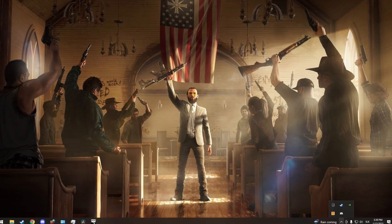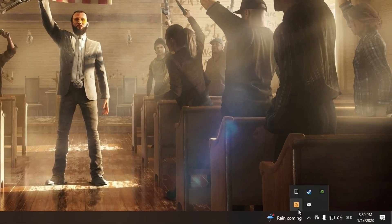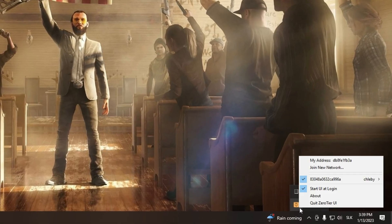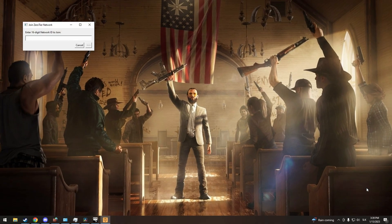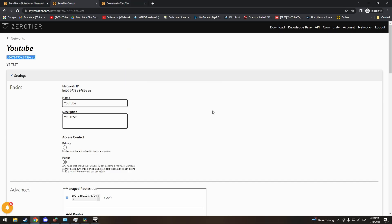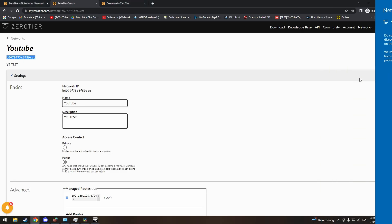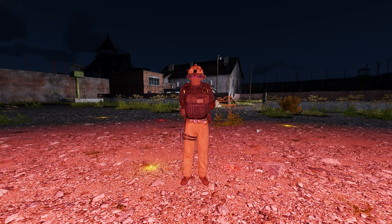So you have the software installed. Now you want to join your network. Just click on this arrow — the ZeroTier app is this little small icon. Right click on it and click join new network. Now paste the network ID you got from the control panel. You will get a notification — allow this option. And that is all. As you can see, we are connected to the network.